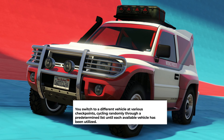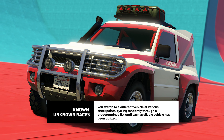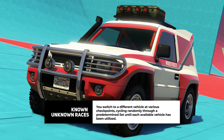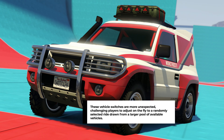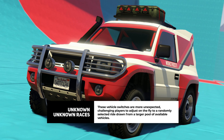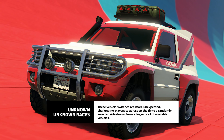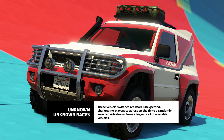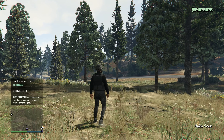In the Known Unknown races, you switch to a different vehicle at various checkpoints, cycling randomly through a predetermined list until each vehicle has been utilized. In Unknown Unknown races, the vehicle switches are more unexpected, challenging players to adjust on the fly to a randomly selected ride drawn from the larger pool of available vehicles.